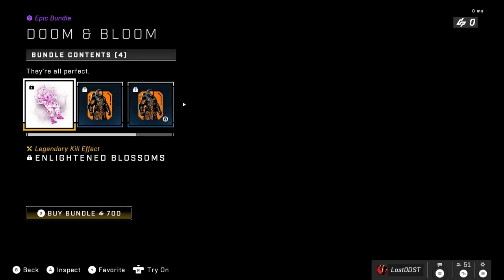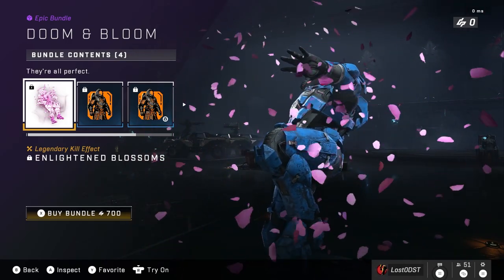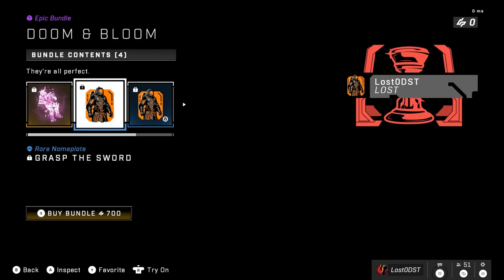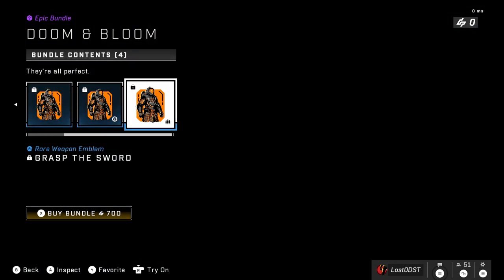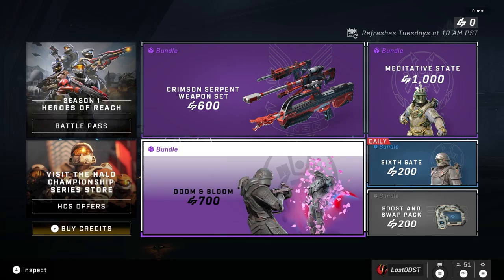Doom and Bloom — I think it's really overpriced. All you get is this kill animation or kill effect, which is just a little cherry blossoms, and then this pretty lame emblem in my opinion, which you just get for your armor and whatever. Yeah, that's really all there is to it for 700 credits — definitely not worth it.